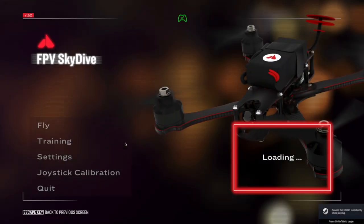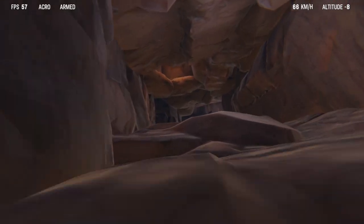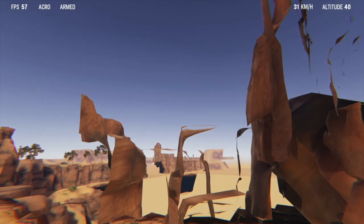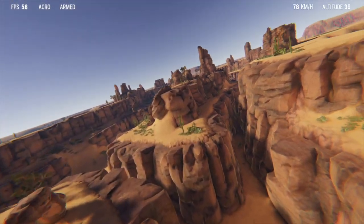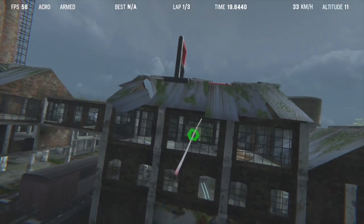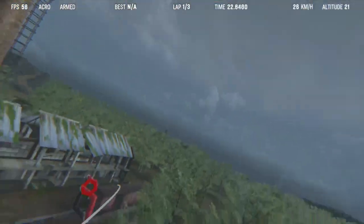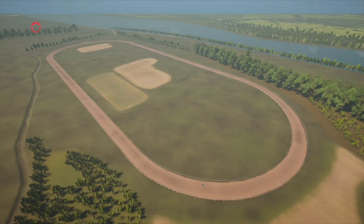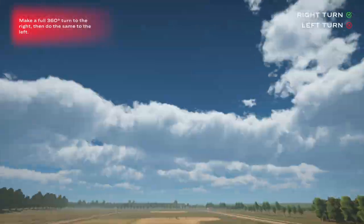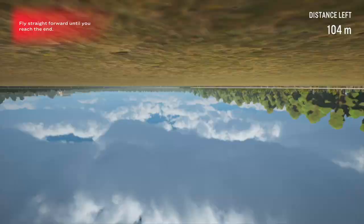I started off by testing a free-to-play sim called FPV Skydive. Do keep in mind that this is free, because it actually tops one of the paid-for sims we're going to cover shortly. I tested the freestyle aspects, which were alright — the physics were meh, the maps needed work, and there weren't many fun elements. The racing was decent and incorporated into the maps themselves. The training was very text-heavy but did a good job getting somebody started, locking off certain stick movements to help beginners. Overall, not a terrible experience, and because it's free, I'd probably recommend it if you have no budget.